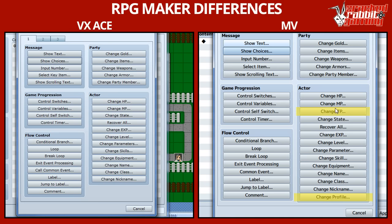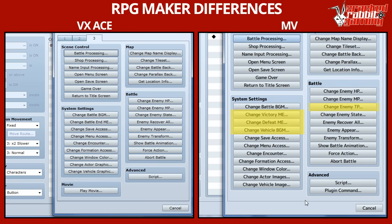Some other minor changes: there's now 'Change TP' as an option, and 'Change Profile' — that's the text description of different players, so you can change it mid-game if a character upgrades. 'Change Battle End Music' is now split between victory and defeat, so you can have different music depending on win or lose. There's also 'Change Vehicle Background Music' and 'Change Enemy TP' — all brand new.